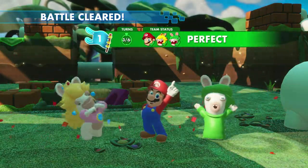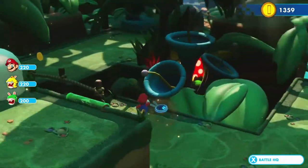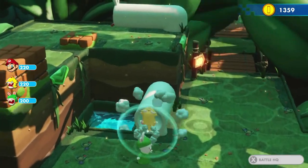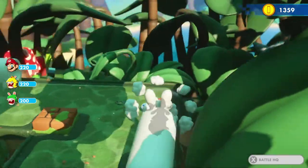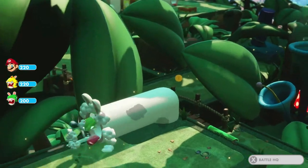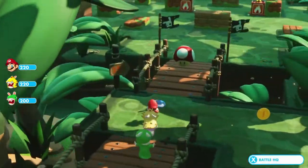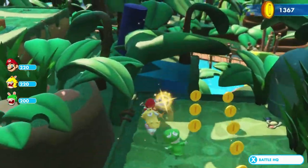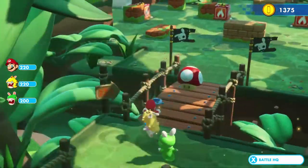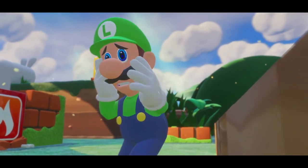We finished in three turns — perfect. We've got more coins to follow. Let's see where our pipe leads — we'll investigate. Looks like we can't stick around to find out, so we'll continue this path. We can grab a mushroom, but we've got full health already so we won't pick it up.